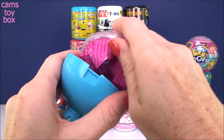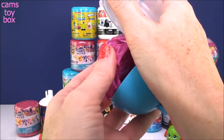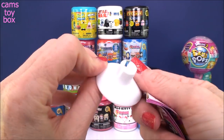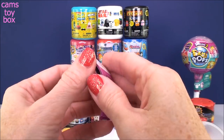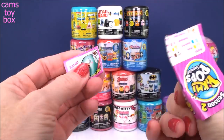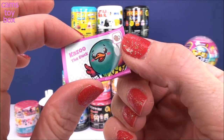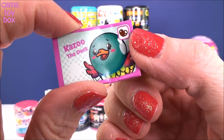So we got a blue vessel, and inside is our blind bag. They give you a little stand for your lollipop vessel. And then you get a collector's guide and you get the little envelope that tells you who is going to be in your blind bag. So it looks like we got Kazoo the Duck. I do not have Kazoo yet.